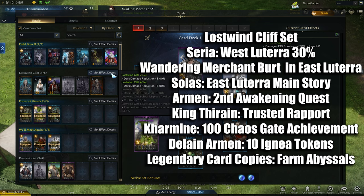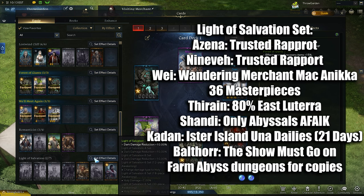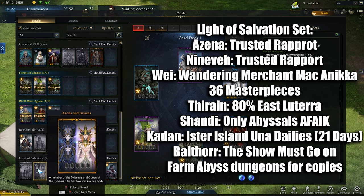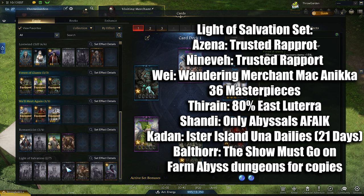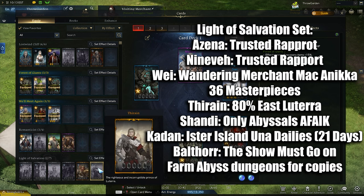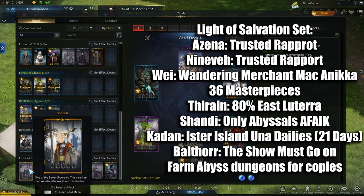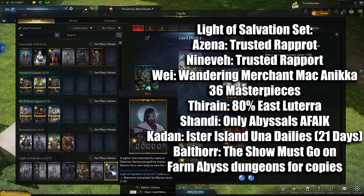You'll be pursuing the Lost Winds Cliff set for the 7% crit chance, and this card setup will be the stopping point for a lot of people. If you want to take it a step further, there's set 4 — the Light of Salvation set. It converts attack damage to holy damage and buffs holy damage. This will be the best card setup for DPS, but it's a very long grind. You'll be getting copies from Abyssal Dungeons. The Azina and Nineveh cards come from Rapport. You get the Thyrain card from East Lutera at 80% map completion. Balthor comes from the Achievement The Show Must Go On. You can only get Shandy from card packs and Abyssal Dungeons. The Way is the easiest — you can get his card from collecting 36 Masterpieces, the Wandering Merchant Mack in Annika, and Abyssal Dungeons.